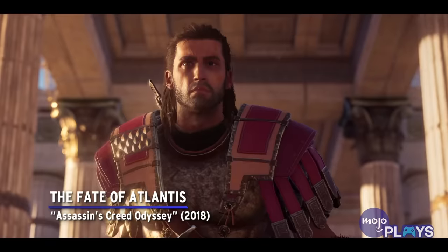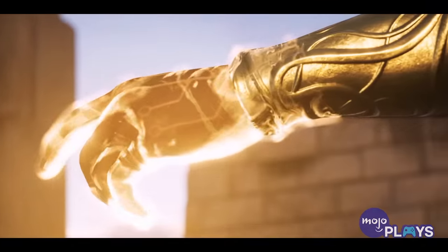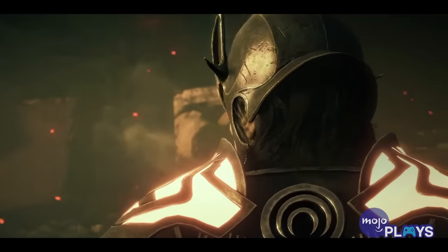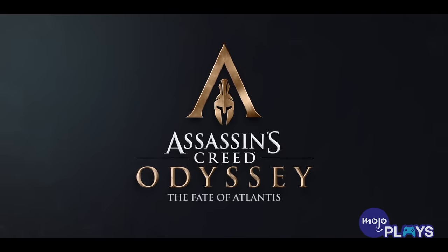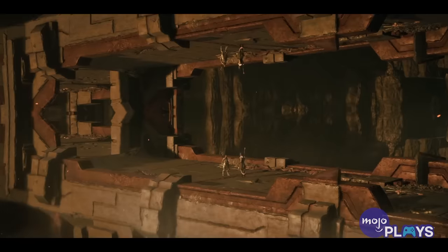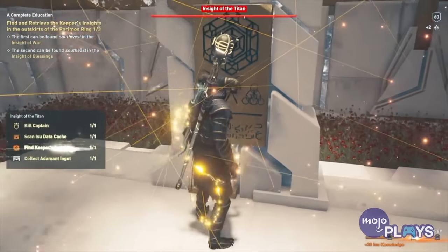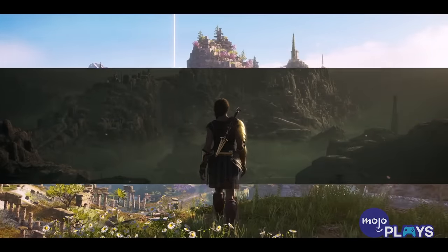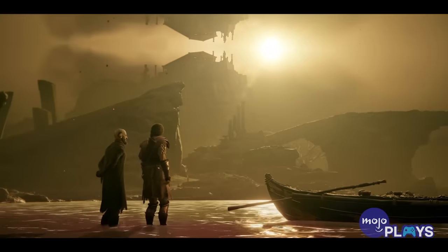The Fate of Atlantis, Assassin's Creed Odyssey. The further along we move in the Assassin's Creed franchise, the more elaborate the DLC, and we're all in for it. In 2019, Ubisoft released the Fate of Atlantis DLC for Odyssey. It was a three-episode series consisting of Fields of Elysium, Torment of Hades, and Judgment of Atlantis. You can enhance three of your existing skills to become far more powerful. The player can enter the gates of Atlantis featured in the original game, and help lost souls, encounter Poseidon, and learn of the titular fate of the Lost City.